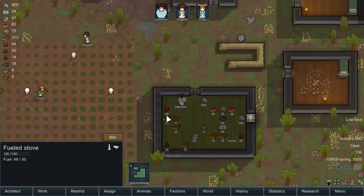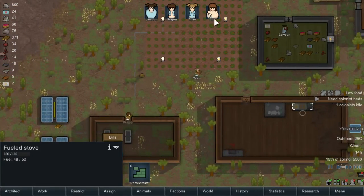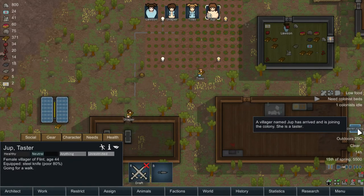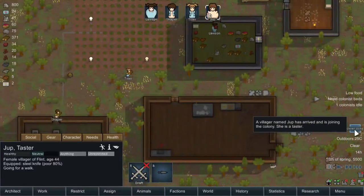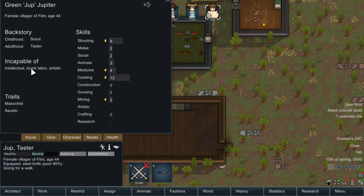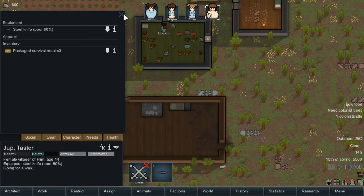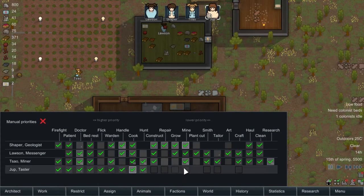Someone just showed up — apparently Jump over here is naked and she wants to join us. She will not do research or dumb labor, but she's an artist — that's good. And she needs clothing. So we look at her thing — she can be a miner, good. We have another hunter.